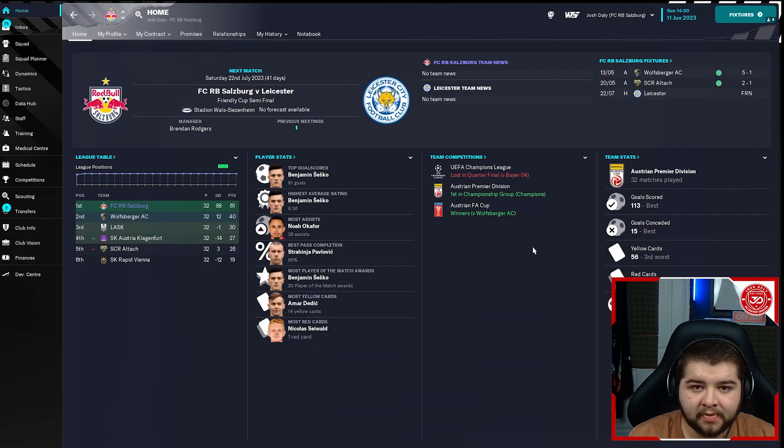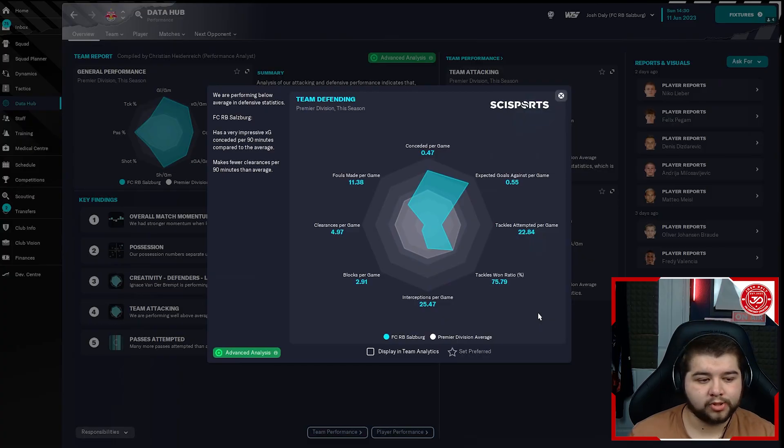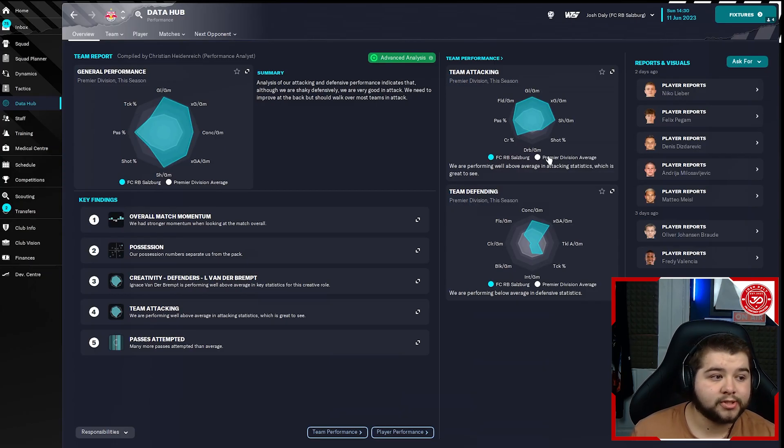There wasn't much competition in this division. We also won the Austrian FA Cup — as expected. 113 goals scored, only 15 conceded. In the data hub: team attacking 3.53 and pass completion around 90%, which is exactly what we want to see — the tactic is designed to be like that. Team defending 0.47. Across all three tests we've successfully not conceded even a goal on average — obviously there will be individual games where you concede, but on average this is how it breaks down.